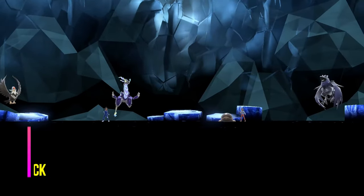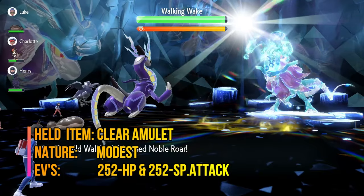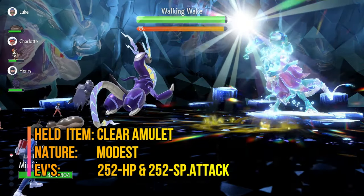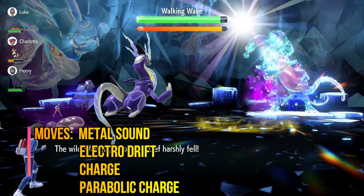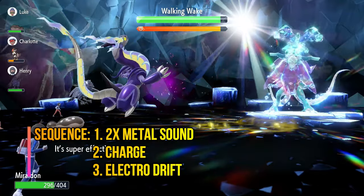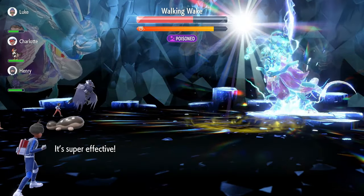If you choose Miraden instead, its held item should be Clear Amulet to ensure your special attack is not lowered by Walking Wake's Noble Roar. Its nature is Modest with an EV spread of 252 HP and 252 Special Attack. The moves are Metal Sound, Electro Drift, Charge, and Parabolic Charge. You want to start off the battle with Metal Sound — I would recommend two times, meaning minus four special defense — then Charge, then Electro Drift for a one-hit KO.